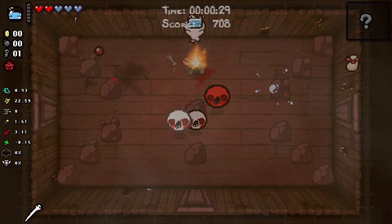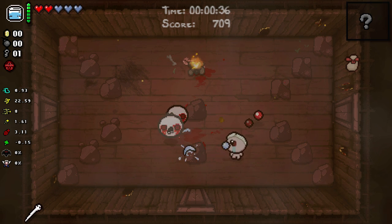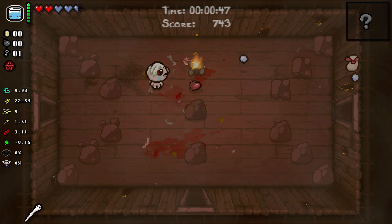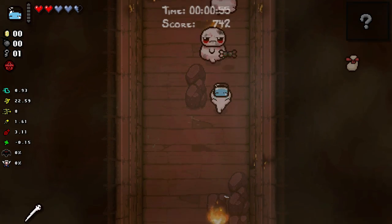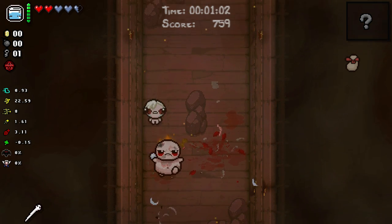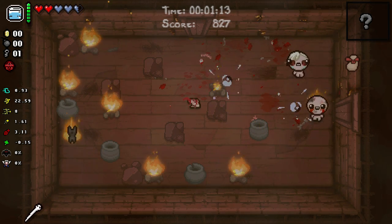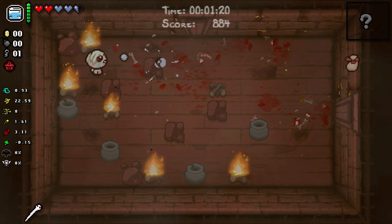I'm really curious what exactly is gonna be going on with this one. Now Isaac's Tear - not the greatest, it's a really terrible version of Tammy's Head, that's pretty much all there is to it. Tammy's Head adds 25 damage to tears that go in all directions; Isaac's Tears just kinda go - that's really all there is to it. So they're basically the worst spacebar item ever, actually no, there's worse out there.